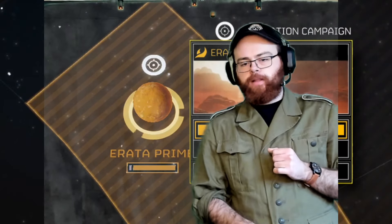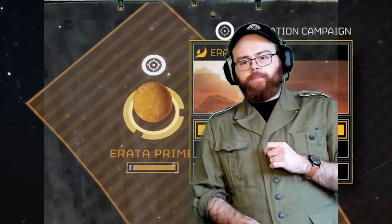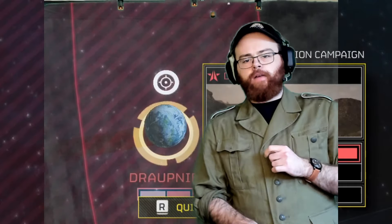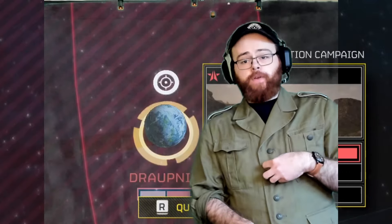Erata Prime is 0.2% liberated with 26,000 Helldivers on it. Moving over to the Automaton section — we've got four planets there, and the first thing we need to heavily focus on is Droppnar.